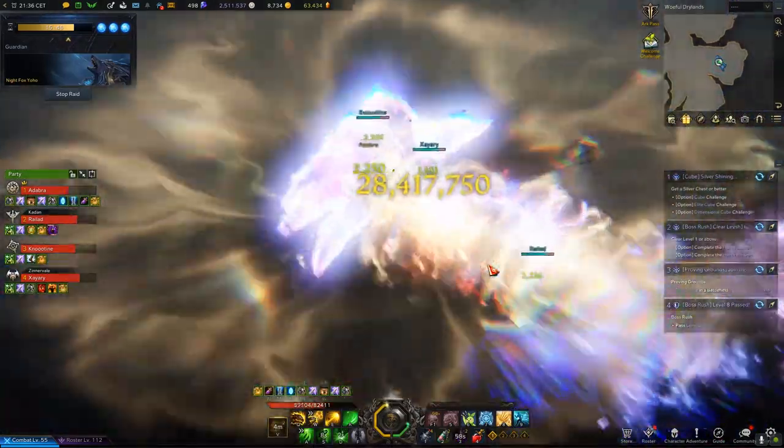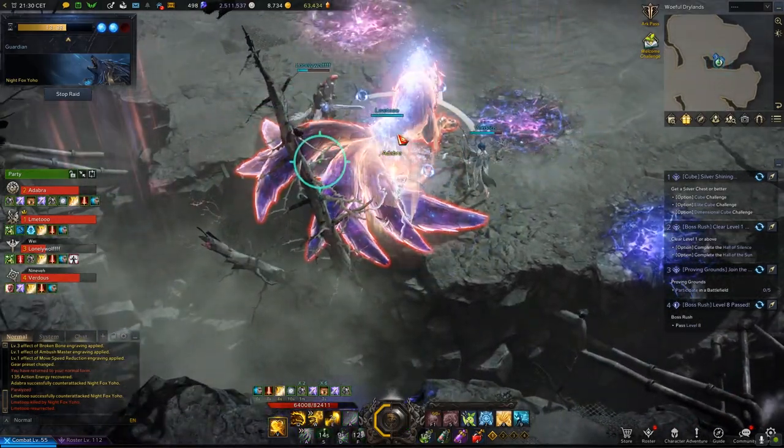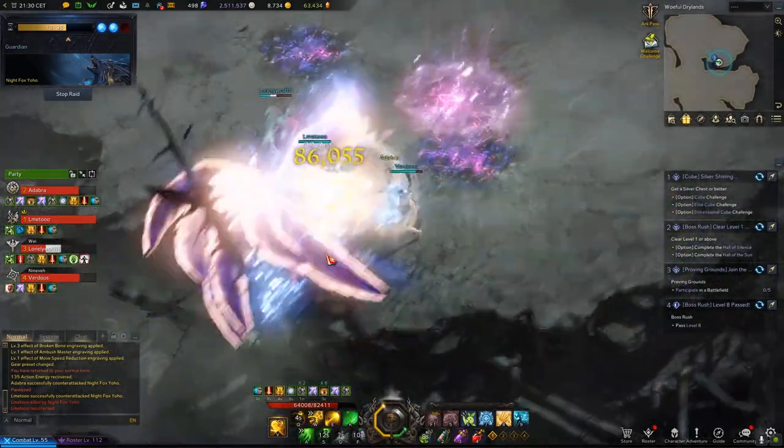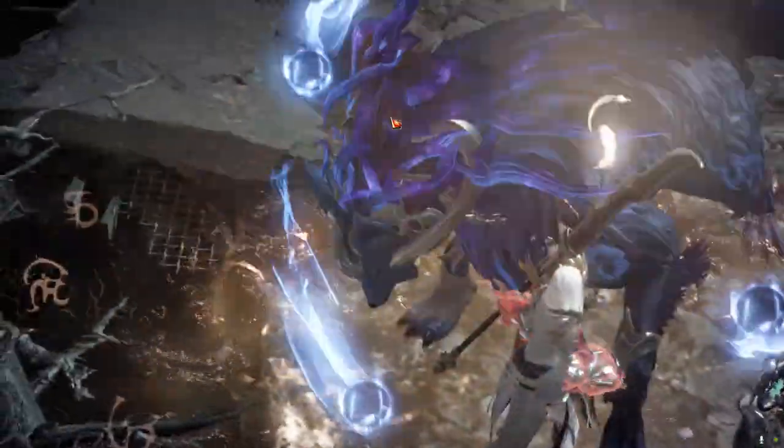The two goals of this build are to repeatedly stagger Yoho and keep it pinned down in the last phase, while also getting some damage in. I also used Adrophine Potions, because it's super fun — I recommend using it to everyone.